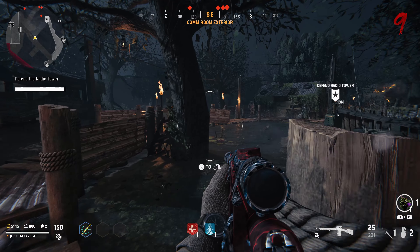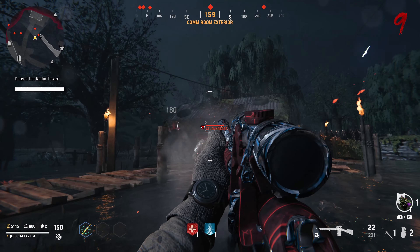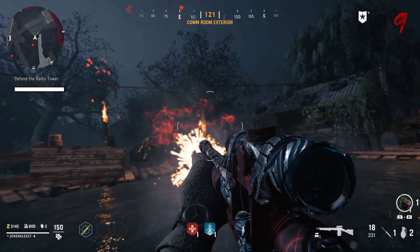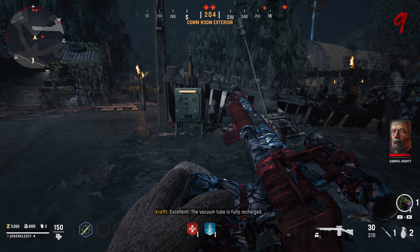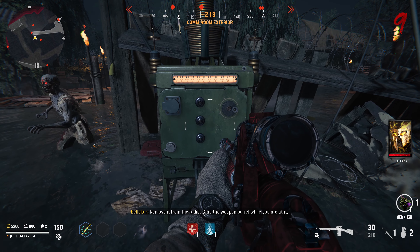You will then need to end the current round you are on. At the start of the next round you will have a lockdown sequence — this is where you need to protect the radio tower from being attacked by zombies, stormkriegers, and boom shriekers. Simply kill all these enemies and make sure the tower is protected for a certain period of time. After that, walk back over to the radio tower generator and interact with it to pick up the part again.